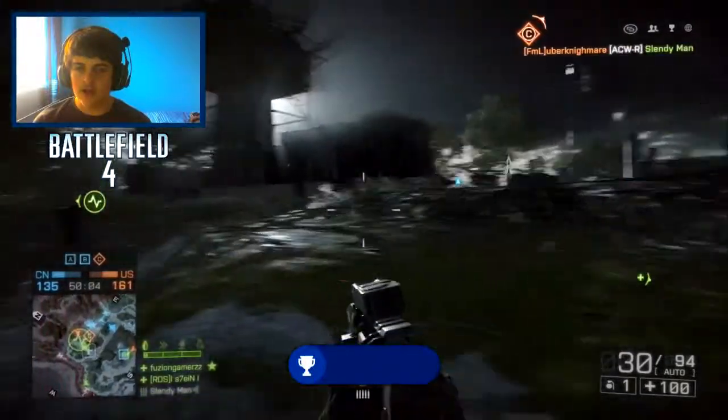That guy on the roof is dead at last. They took A — we're really not good at holding two, are we? Do we have less people than them? No, we have more. That's definitely not good. Yeah, we're taking C.